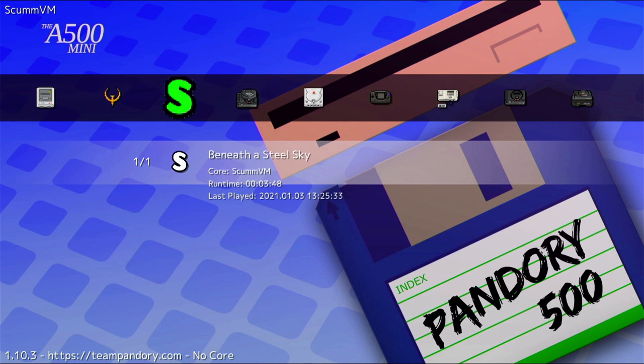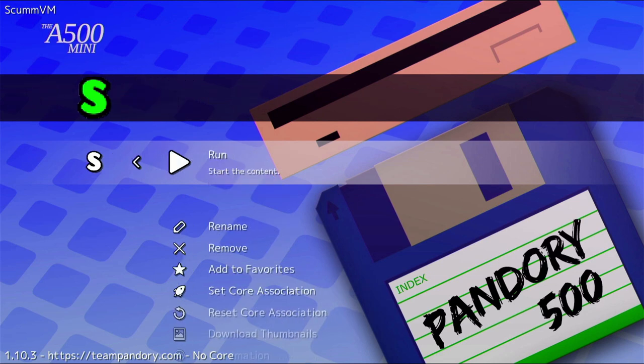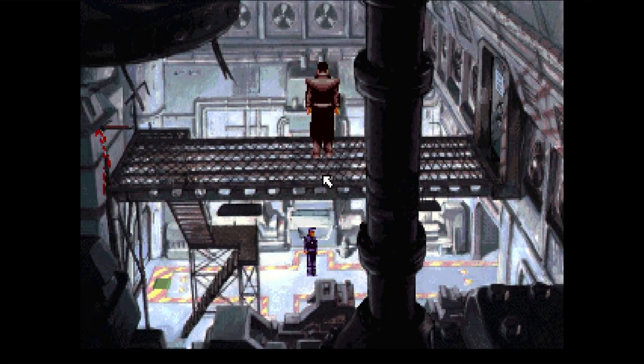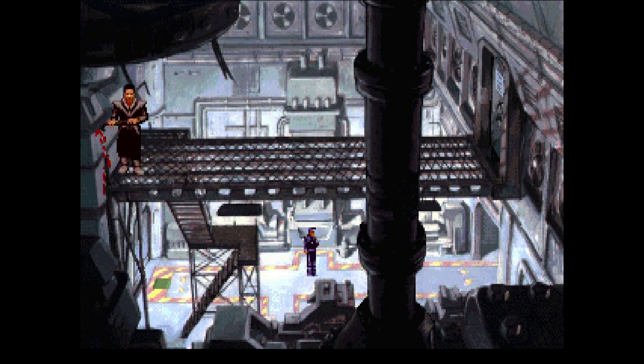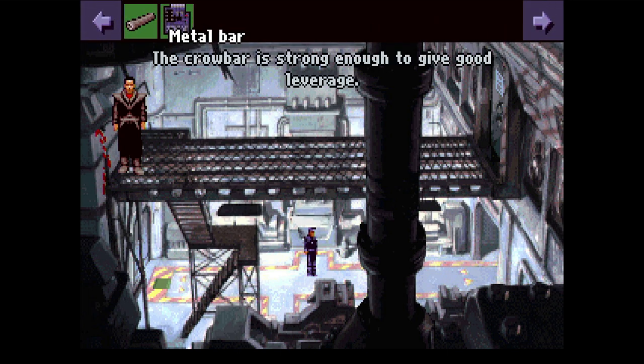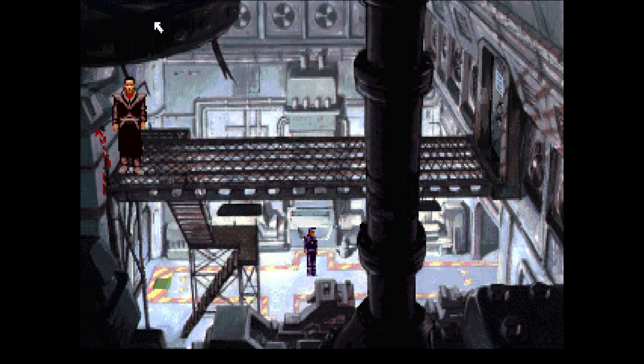We've also got the ScummVM version of Beneath a Steel Sky, which is probably the best version of that game. It's got that amazing intro. You can actually use the mouse here as well, or just use the D-pad which seems to work absolutely fine. This is probably the best way to play this game to be honest.